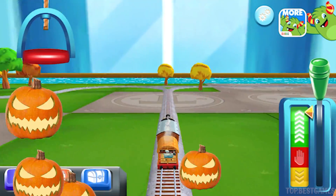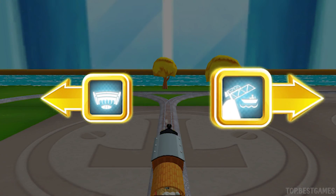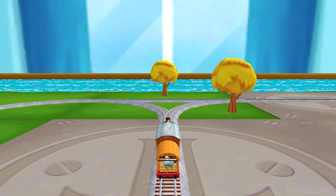I love that. Which way do you want to go? Right leads to the Rolling Bridge. Left leads to Tidmouse Sheds.